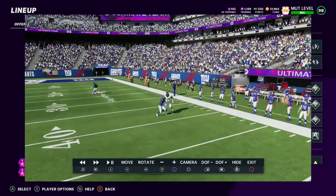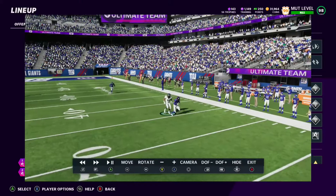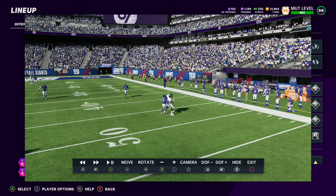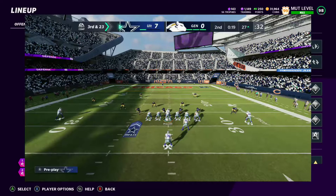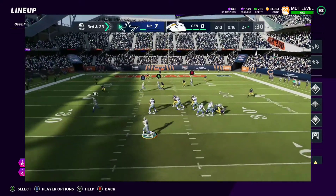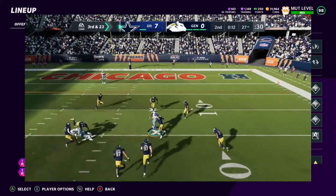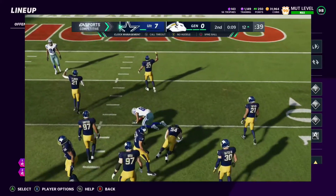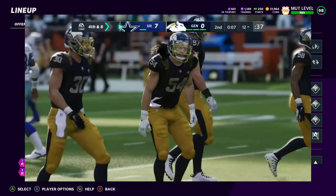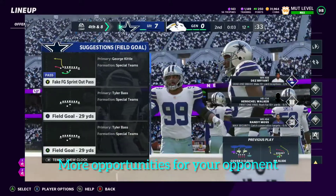He's getting burnt. He's gone. But all of a sudden the defender is going to cut him off his route. And then, not only when I throw the ball — it goes right through his hands. These are animations they put in the game to dumb down the competitiveness, to make you use more plays than it should, to give the other person a chance. Bottom line.